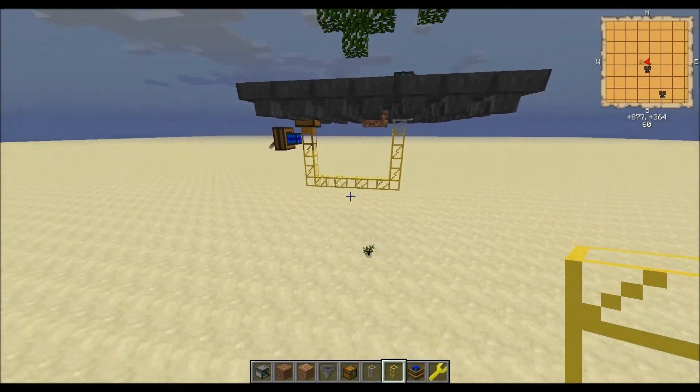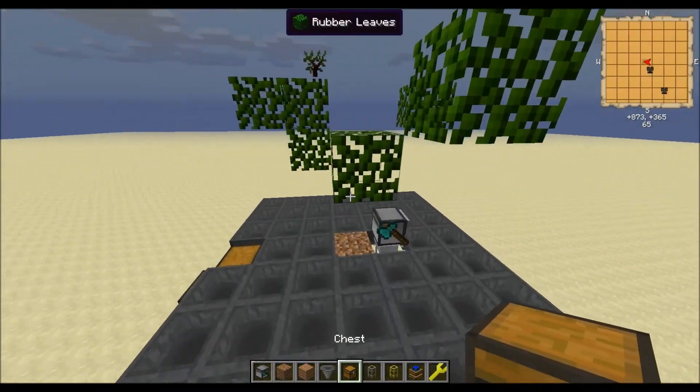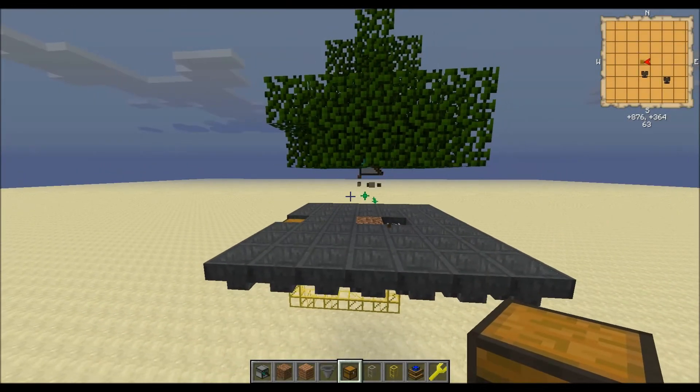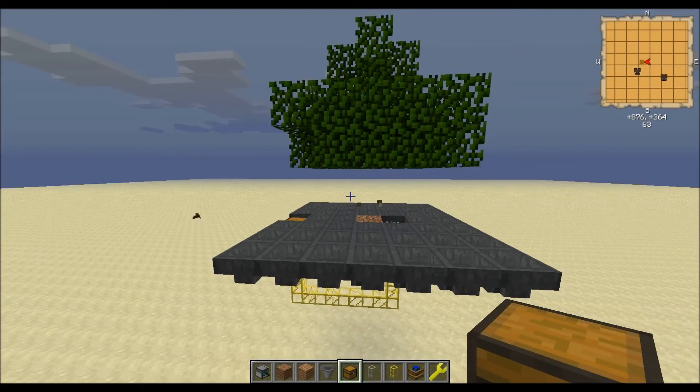You're basically done with the whole tree farm — saplings will automatically be fed in. The only things you need to do manually are: take out the wooden rubber, refill the bone meal, and refuel the turtle. To me that's not a big deal since I don't need to be cranking out a massive amount of wood in Feed the Beast.